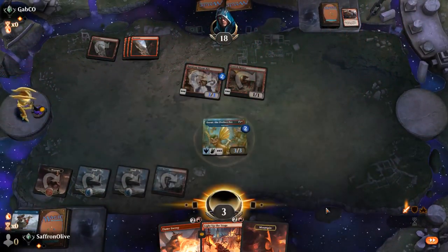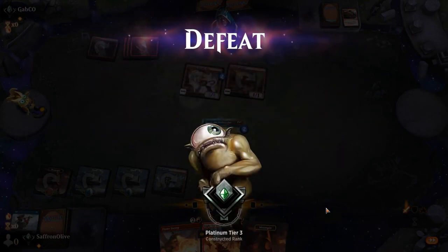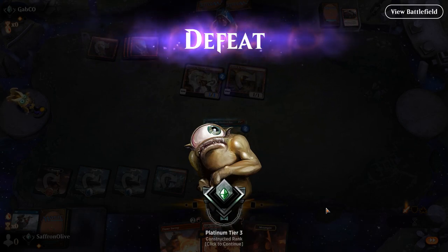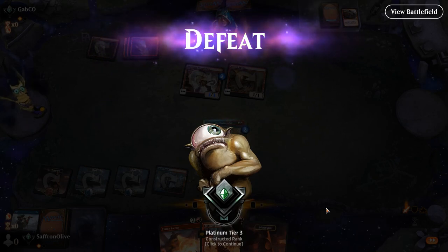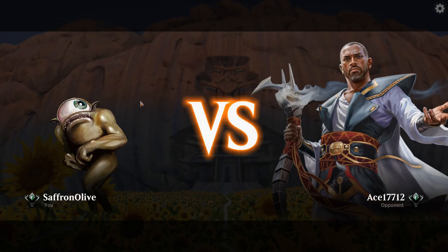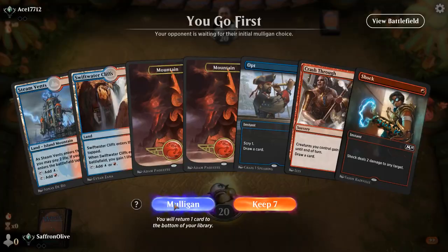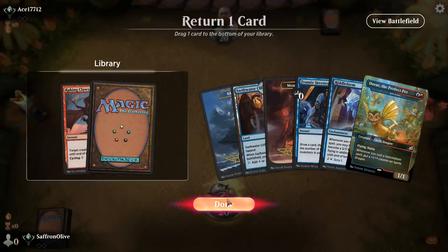I think we're heavily favored in that matchup, or at least reasonably favored. But we got relatively unlucky. Maybe we should have played it differently — maybe we should have just kept missing land drops and killed the Annex. That was unfortunate in multiple ways. Budget magic time — we are playing eight rare Izzet Prowess. This hand has threats — we will keep, put Raking Claws to the bottom. Riddleform and Dorat is not a horrible start.